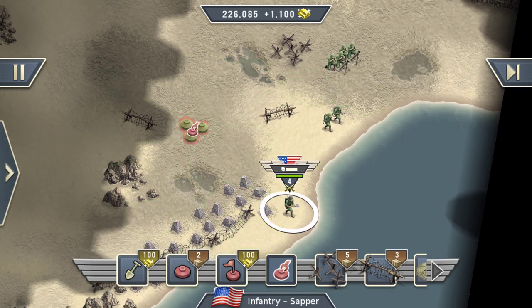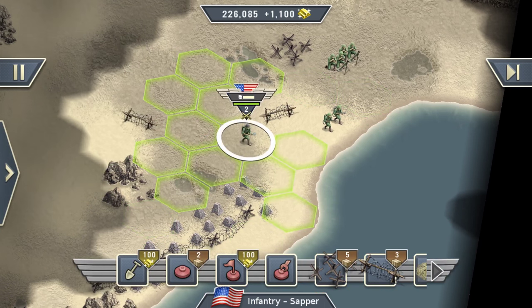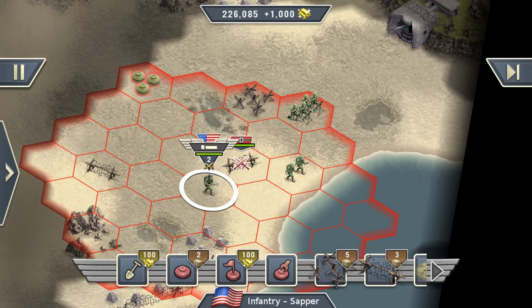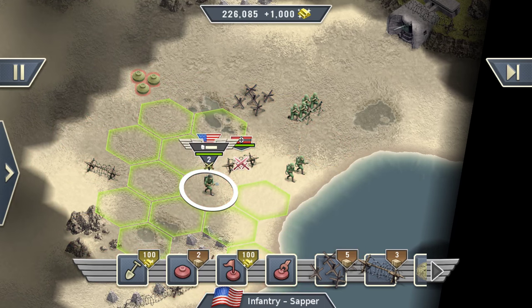Look at that — we have some mines over here. Let's go over there and defuse them. And now our troops should feel a little safer. Okay, another mine over there. So far so good.